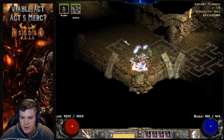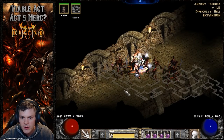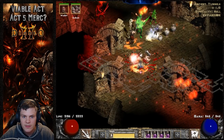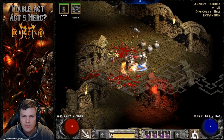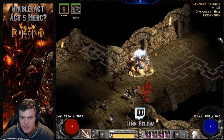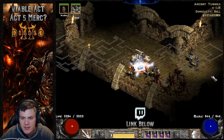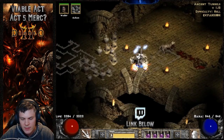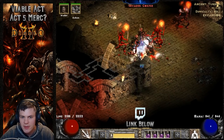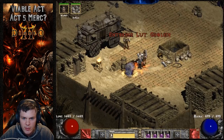It's the same idea as the previous build video: tele-stomp, cast Amp Damage, mercenary gets the kill, and then you corpse explode — very simple. It's pretty much one-shotting everything as long as monsters are clumped together so corpse explosion can take over and do the rest of the damage. This is a really bad spawn map but Amp Damage goes out, he gets that first kill right away, and we clear the room no problem.